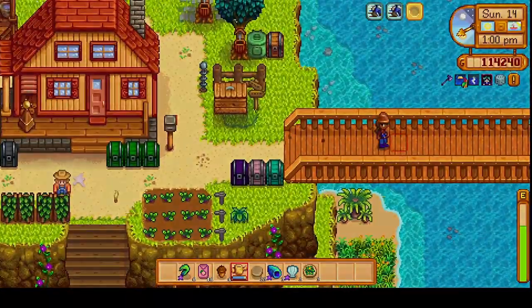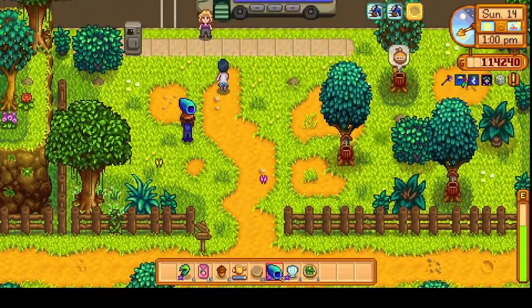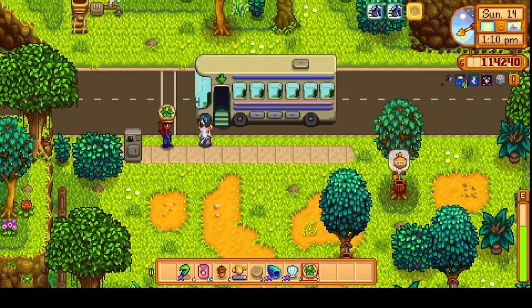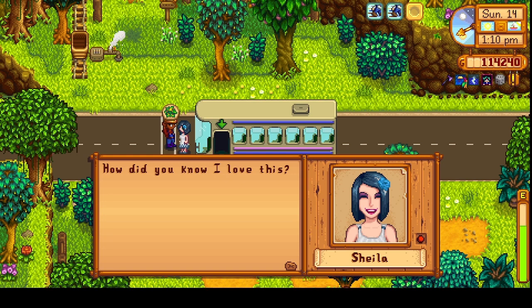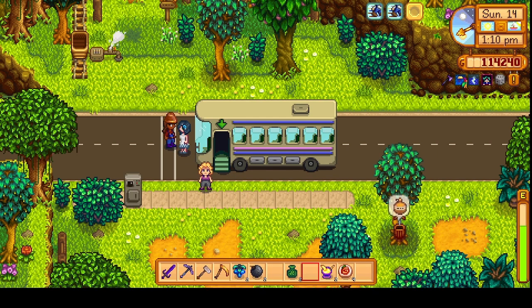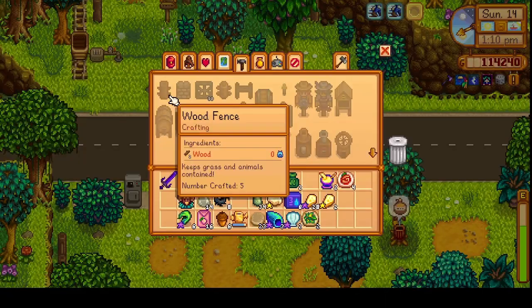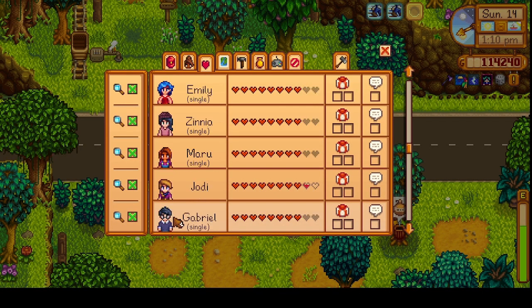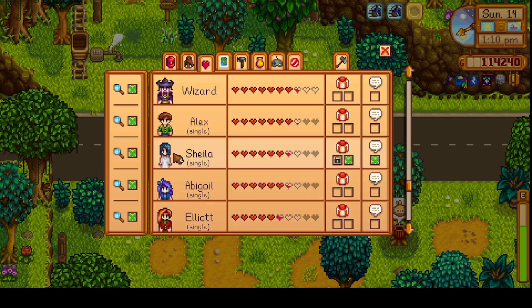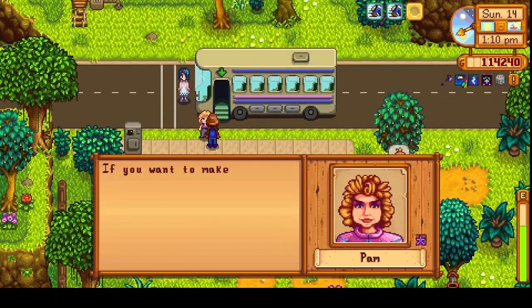So we've got some of the chores done, but we had to go all the way up to the mines to get a watering can — but I got some other stuff as well. Sheila, we gifted her now. What is our friendship like with her? Just one and a third hearts left to go. Let's head over to the desert.